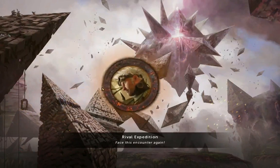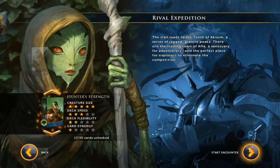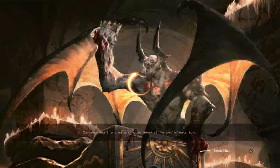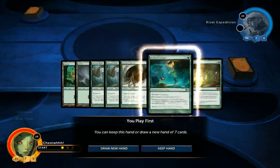Hello again. So we had an easy time on the last one. This time we're going to be doing Rival Expedition. I don't really remember what this counter is, so I'm just going to play the Hand of Strength deck because it's kind of solid.